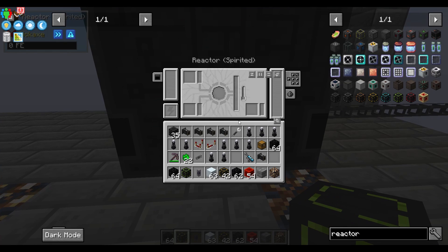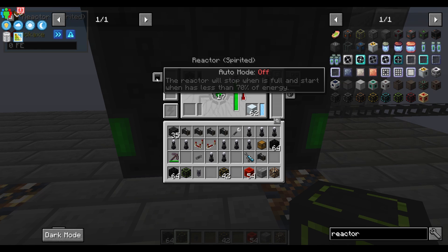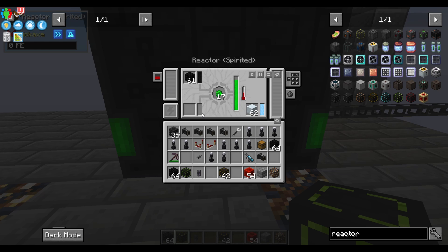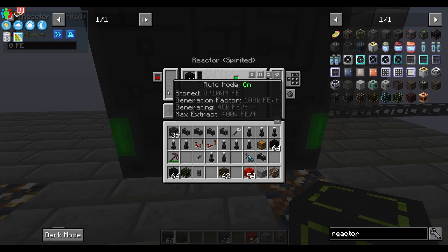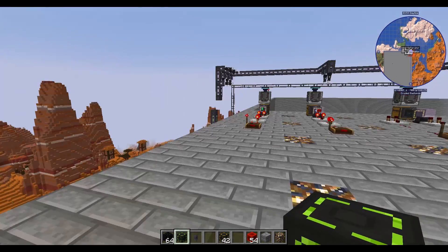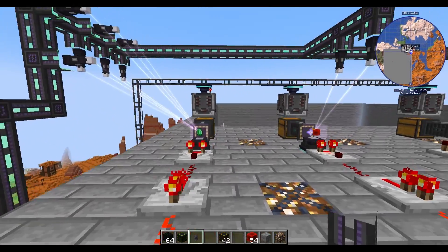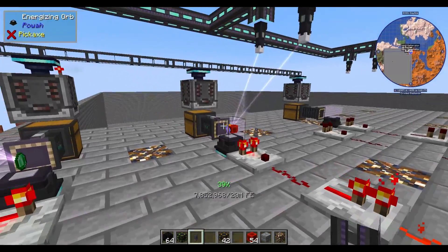And boom, there is your spirited reactor. You can put everything back in and it will be set up like that. Super useful. And the power is now at like 47,000 Fe per tick, which is super close — it's doing super good. Look at this, seriously.